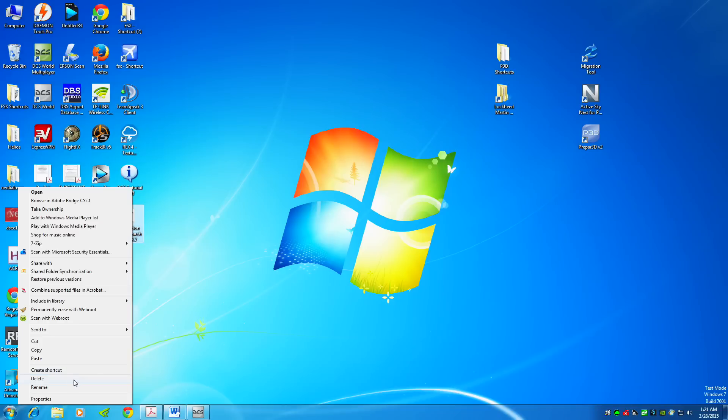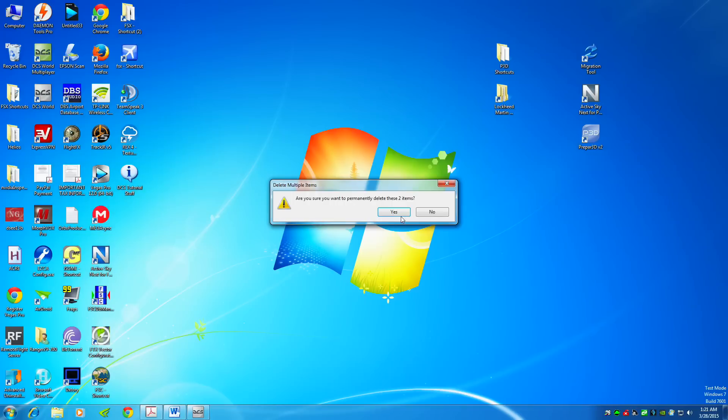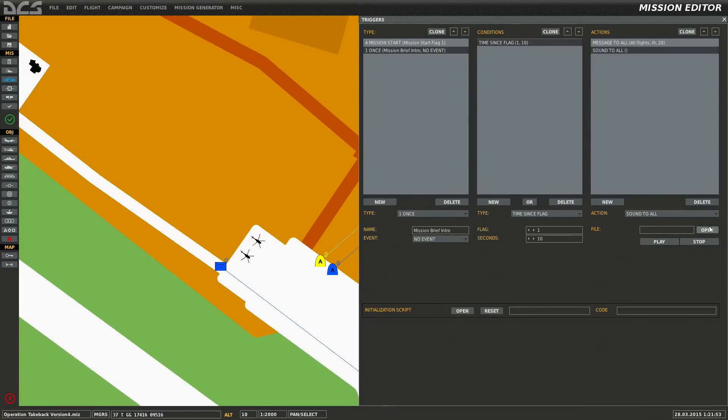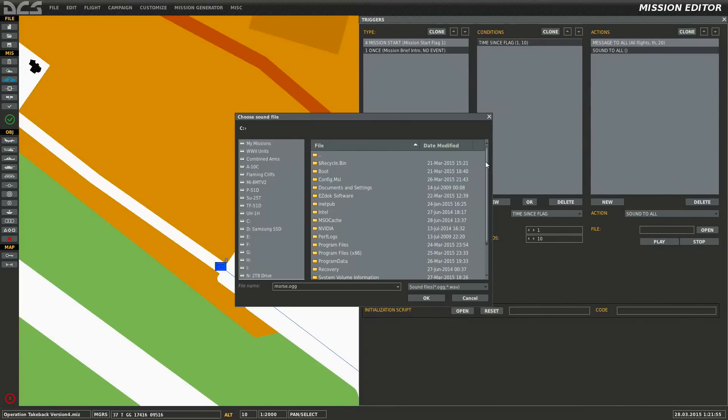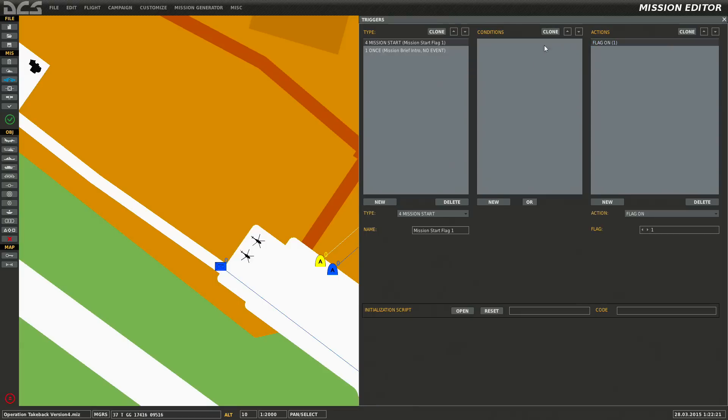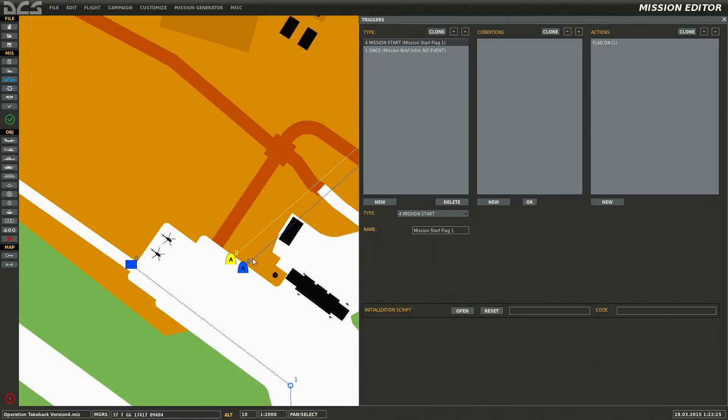You can also turn it back to a .miz file, but I don't really recommend doing that — sometimes it can be corrupted, but that's a whole other video. For 'Sound All', look in the C drive, do the Morse one. You can actually listen to it inside the game as well. So basically, 'Message to All' and 'Sound to All' — very easy. Flag one is still on, still true, so Hog Flight will get that message.